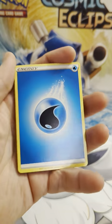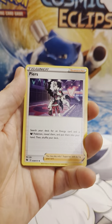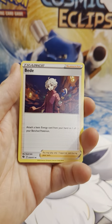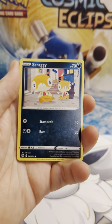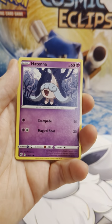We are going to start out with a water energy, suspicious food tin, Piers, bead, Scraggy, full heal, and Hatenna.